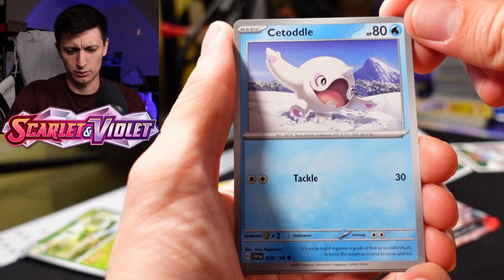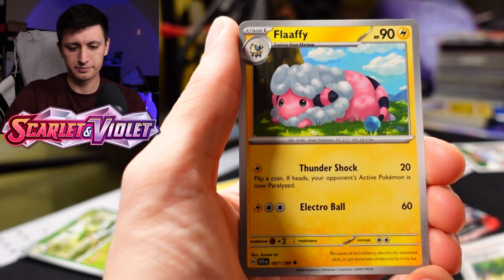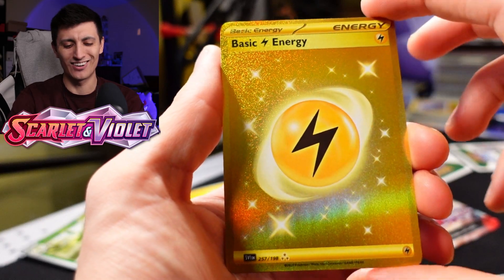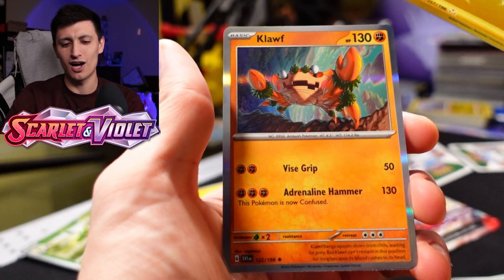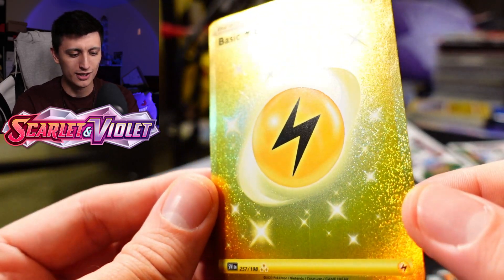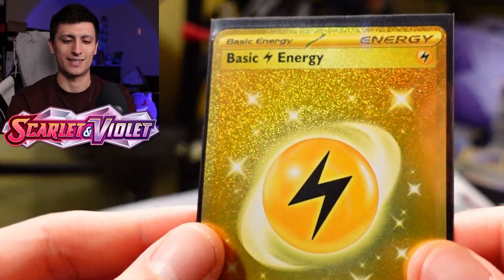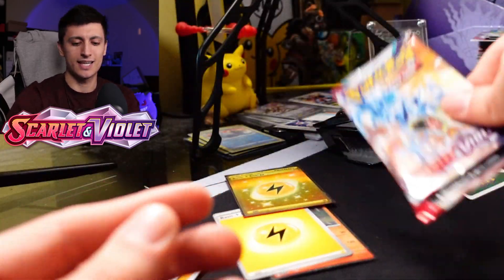We got a Seviper, Houndour, a Cetoddle, Magikarp, Zangoose, Youngster, Flabébé, a Tarountula. Let's go — we hit gold! We got the golden electric energy, the basic lightning energy, and a Clobbopus. Wow, look at this energy card — one of the most beautiful energy cards I've ever seen in my life. Holy smokes. Will I use this? I don't know, but it looks amazing. Here's the regular energy for comparison — that is awesome. This pull was definitely a banger.